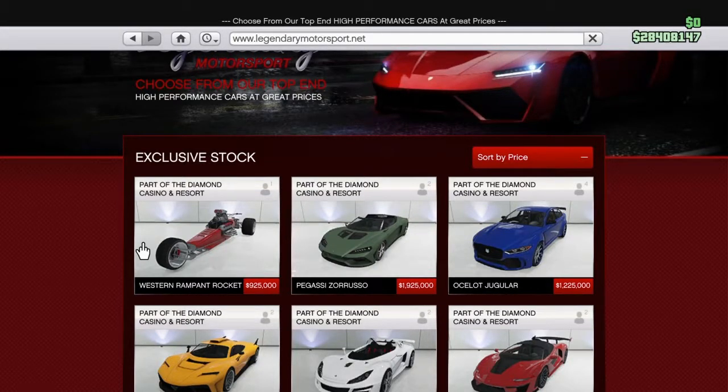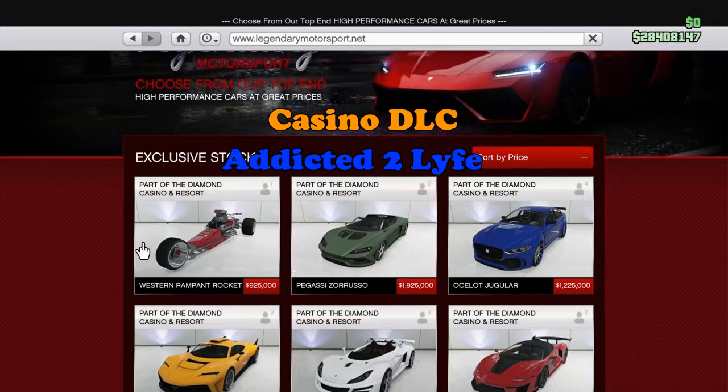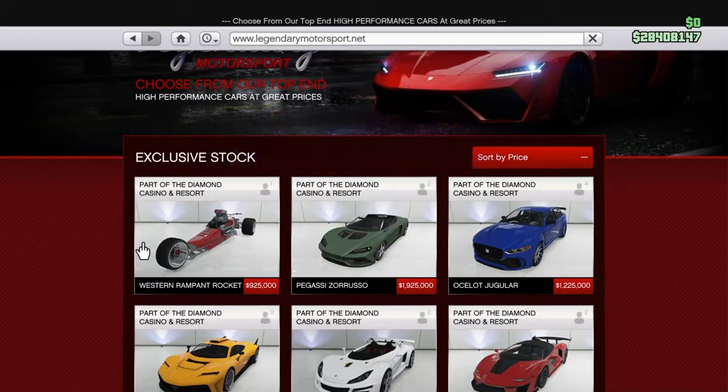Good morning everybody! Thank you for coming back with me, Addicted to Life, on some more Casino DLC Car and Vehicle Customizations. Look at what we've got here. Everybody said the Jugular, which is right here, was a very anticipated car. For me, this is a very anticipated car — this one and the gasser that I believe will hopefully release next week or the week after. But, the Western Rampant Rocket.